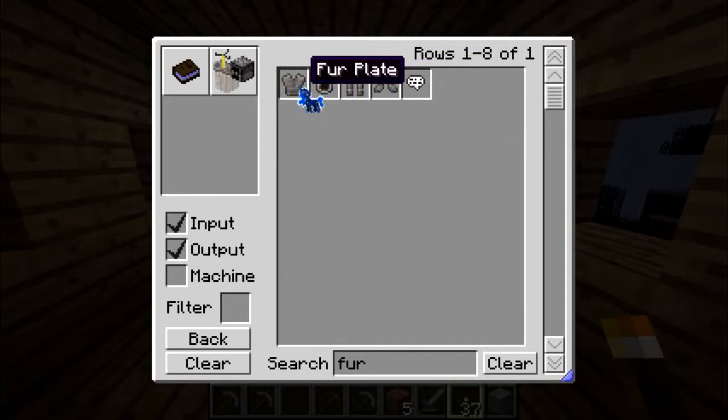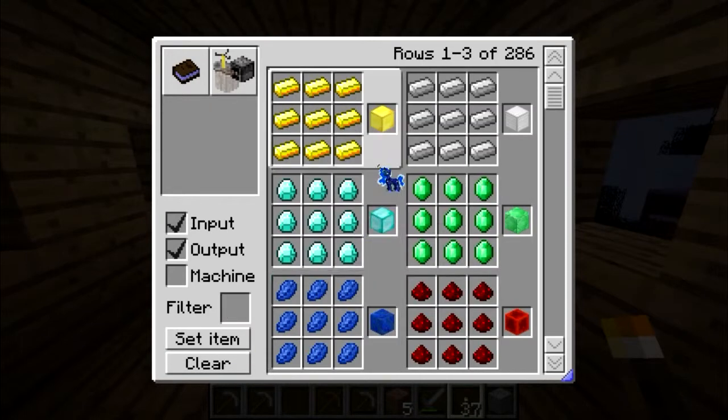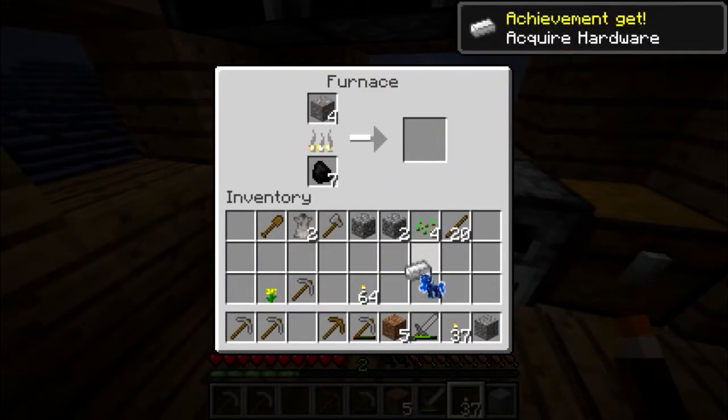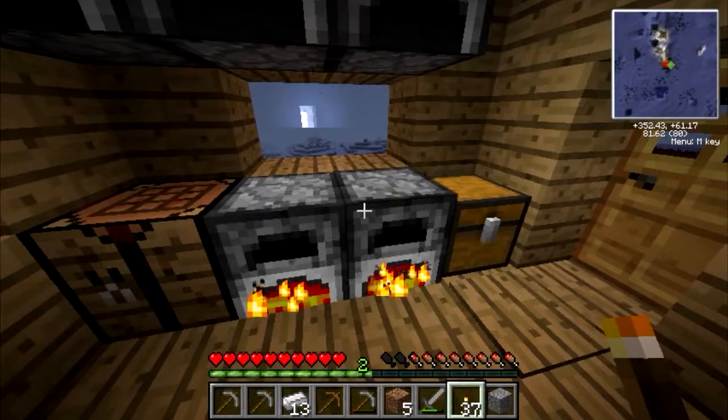Fur, fur, fur - I can make fur armor! All right. I like that. Yay! Acquiring hardware. Oh nice, all right.